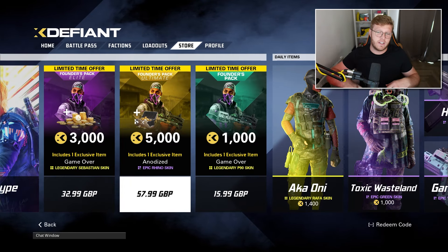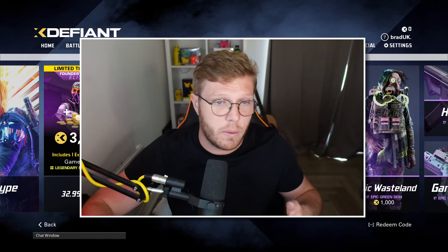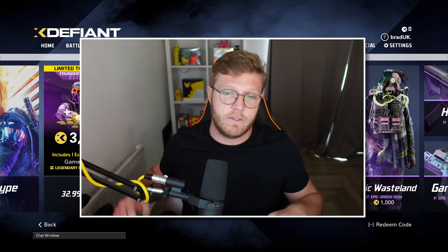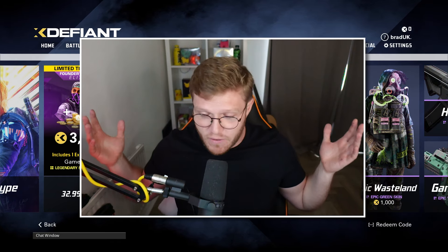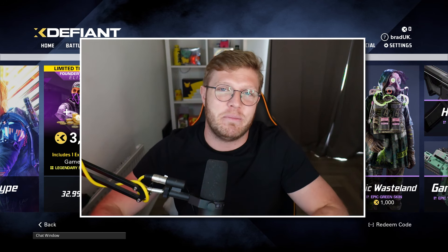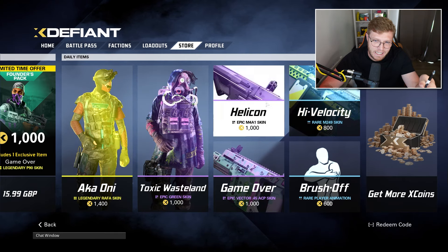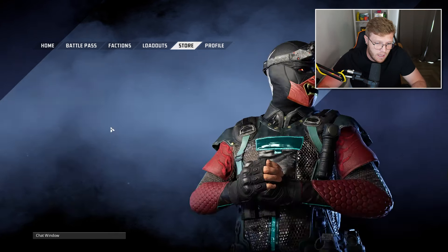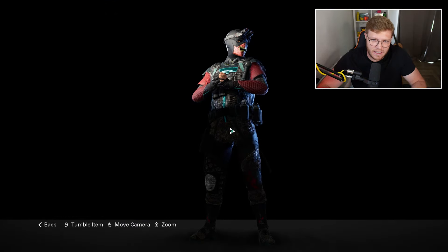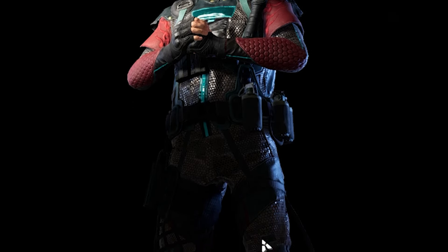This P90 is a bit meh - I actually prefer the one in the battle pass. Then there's a player card. I would love to know if we are a partner with Ubisoft and X Defiant. If you subscribe to the channel and I get any giveaway codes, this is the place to be. The best one in the store right now is the Aka Oni - it's a legendary skin and it does have animation on the legs. It also reminds me of the robot character from Apex Legends.